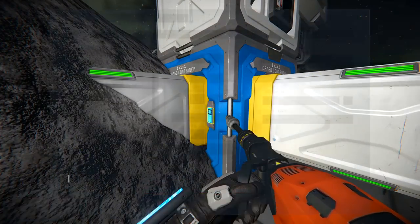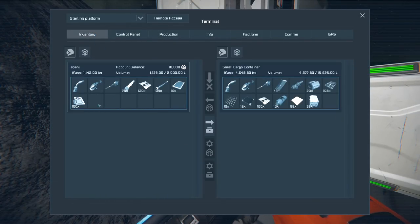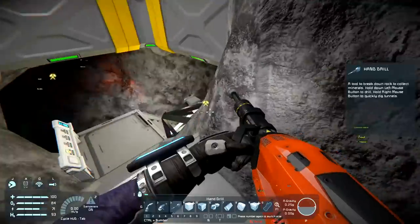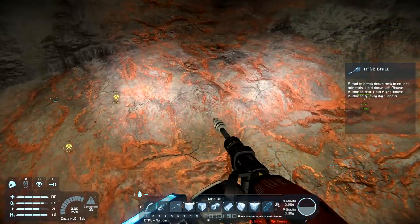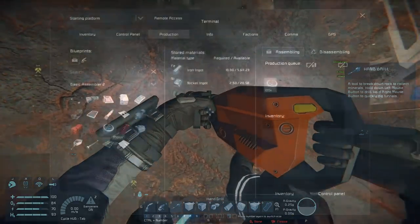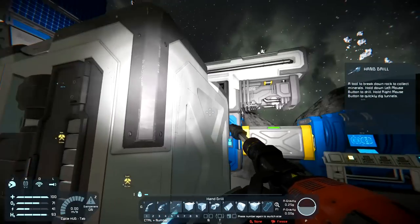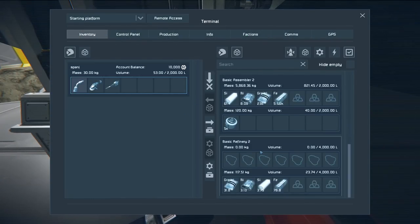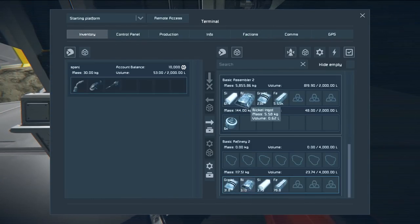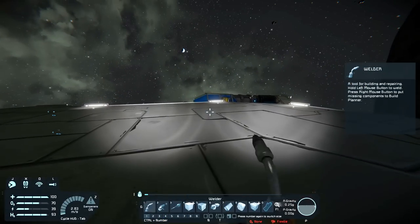Let's pop all this into the cargo box and clear as much space as possible before we dig some ground. So we can now make some motors - although I did line up a hundred so probably not the best idea. Got some more nickel there, more iron, silicon, iron, gravel - whatever gravel is ever going to be used for.